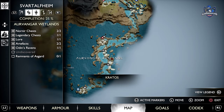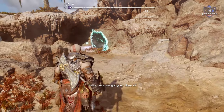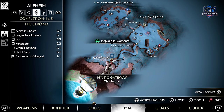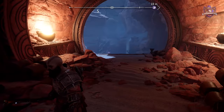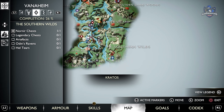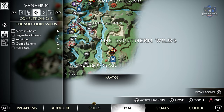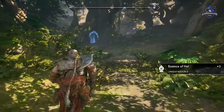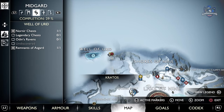The third is located in the Aurvanger Wetlands in Svartelheim. The fourth is in the Strand area of Alfheim next to the gate. The fifth is in the Southern Wilds in Vanaheim. The last Drift Gate is near the Well of Erd in Midgard, Lake of Nines.